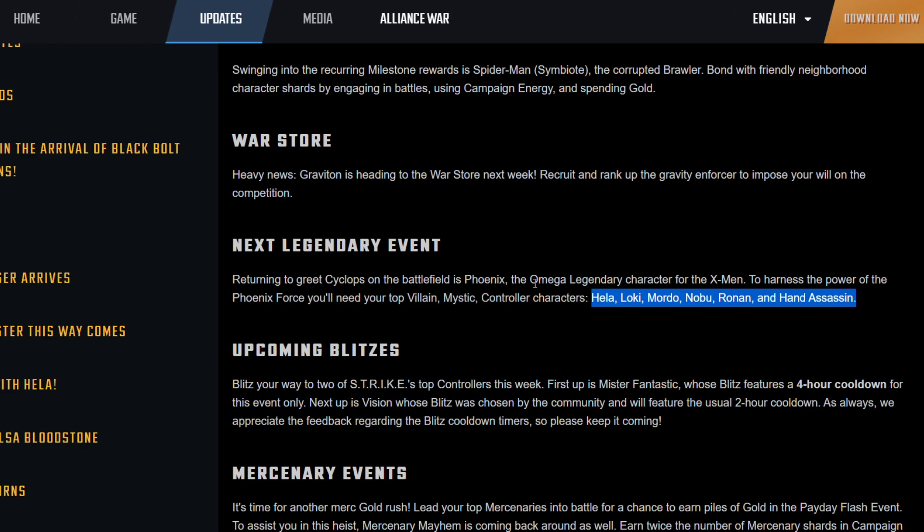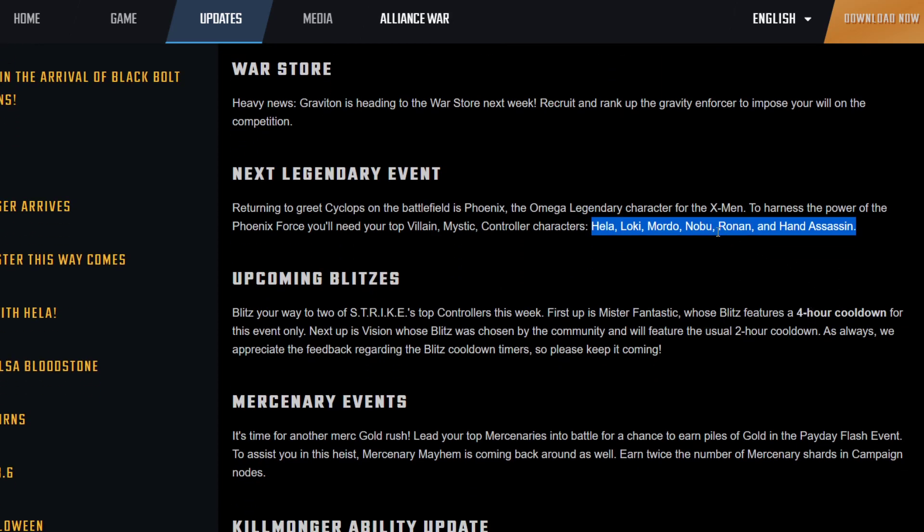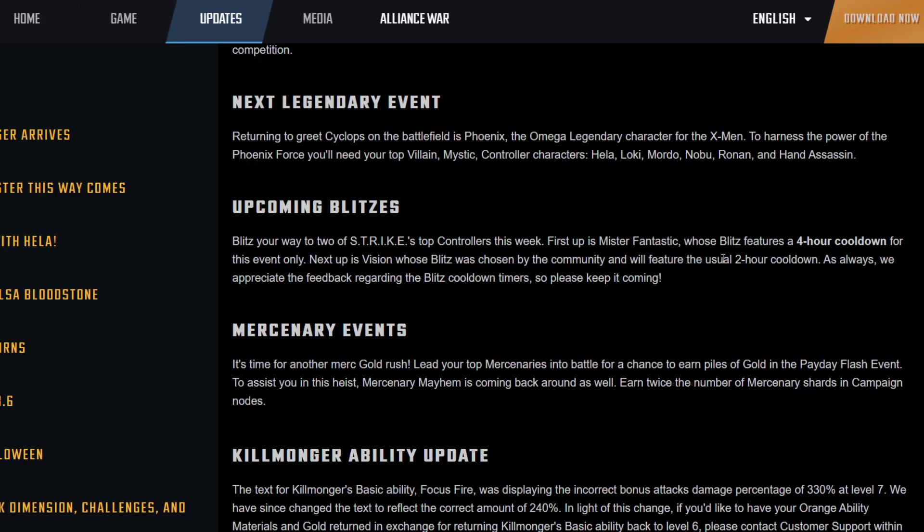The Phoenix event is coming back. This time, if you have Hela at six stars — which most free-to-play players probably don't — she's available to use in the next legendary event. If you've managed to get her to six stars, you can use her to unlock Phoenix. Hopefully you've all farmed up these characters to six stars. I'm looking forward to unlocking Phoenix because now I can use her with Cyclops.